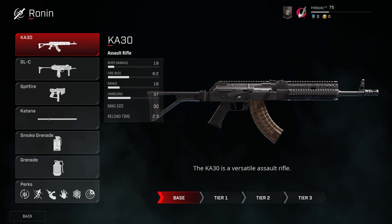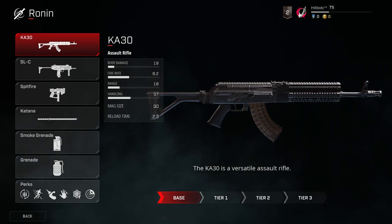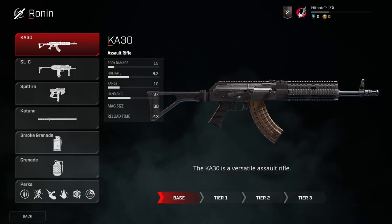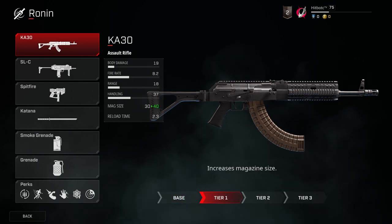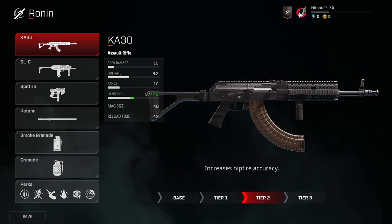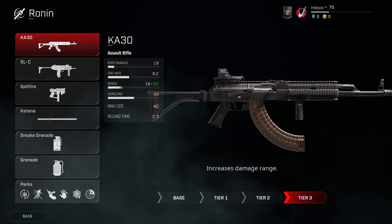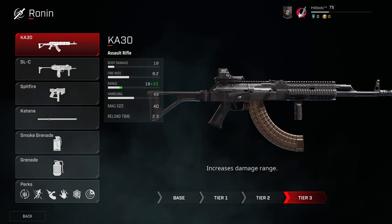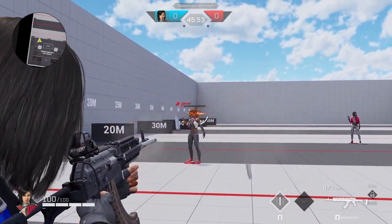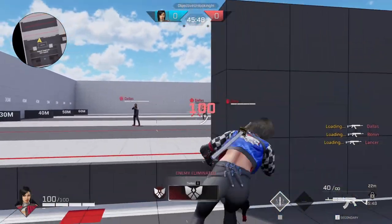Let's talk about the Ka30. This weapon is available to Ronin and Dima. It deals 19 damage for a body shot, has a magazine size of 30 at the base level, and can be upgraded to a magazine size of 40. It has a fire rate of 8.2, reload speed of 2.3, and a base handling of 37, with the option to increase the hip fire shooting from 37 to 43, and the damage range from 18 to 22. The reason this weapon is at the top of the list is it does an incredible job dealing great damage at range and up close.